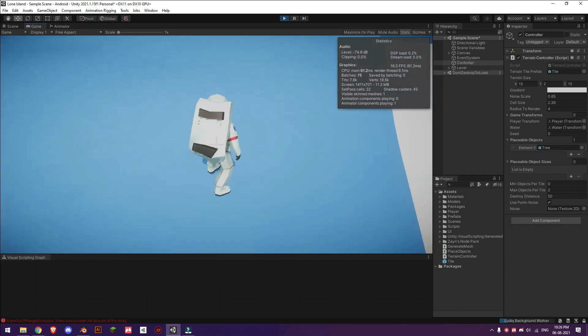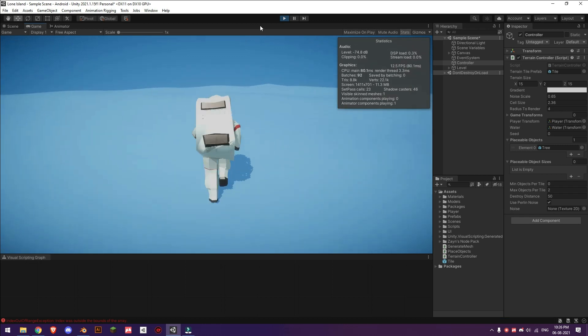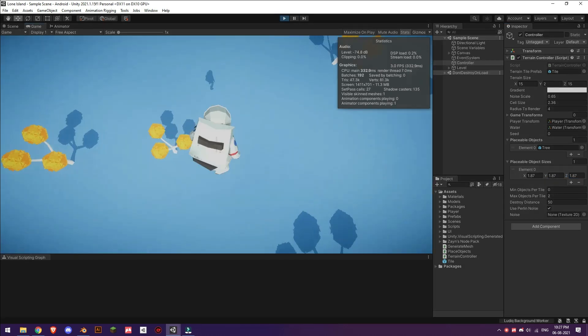The terrain looks a bit empty at the moment because the trees aren't spawning — there's a tiny issue there. The reason is because placeable object sizes is set to zero, zero, zero. So we need to set that to one by one by one, and there you go, trees are spawning.